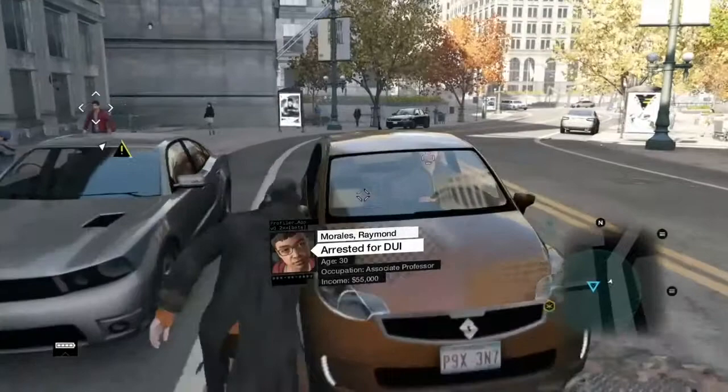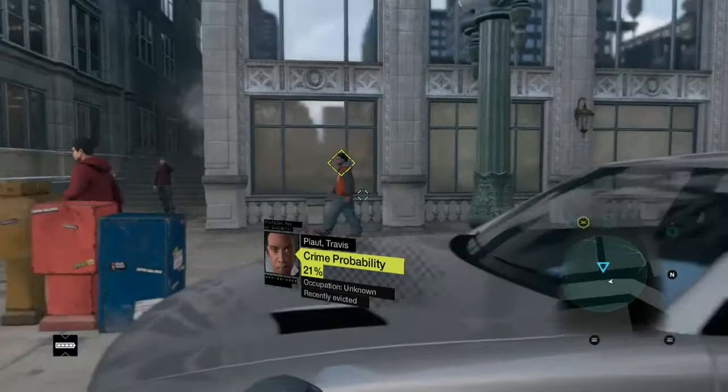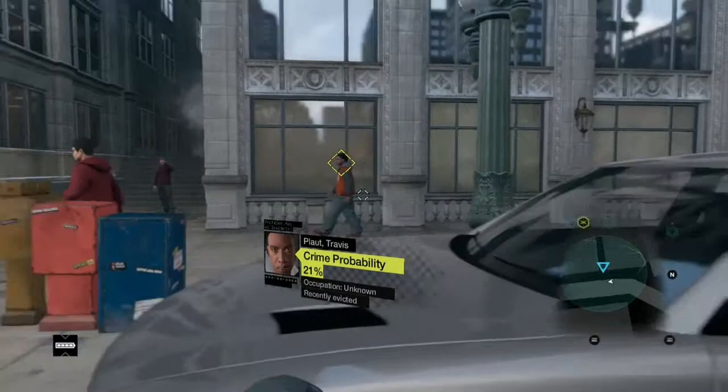So here's the crime probability — he is the criminal in this situation. And so we'll see how I got in cover so he couldn't see me, because his suspicion bar was going up. And you can see on the left, there's that man in the alley way. He pulls up, and he's the potential victim.